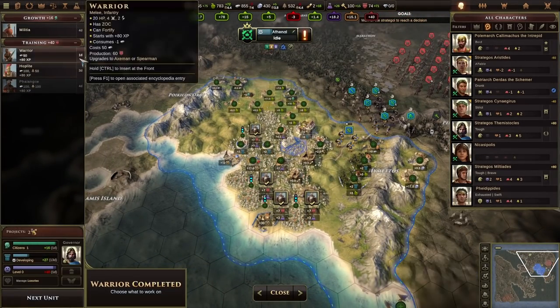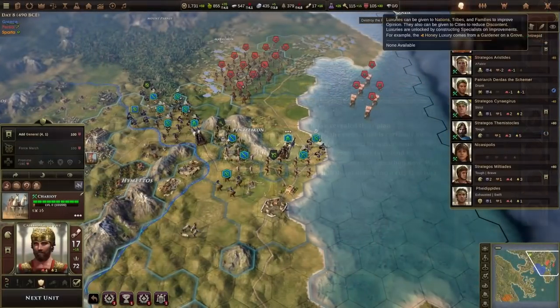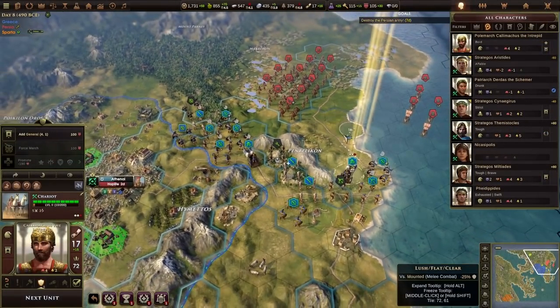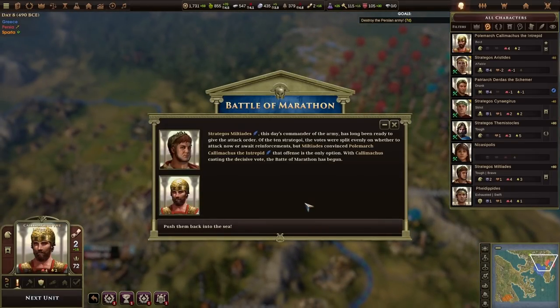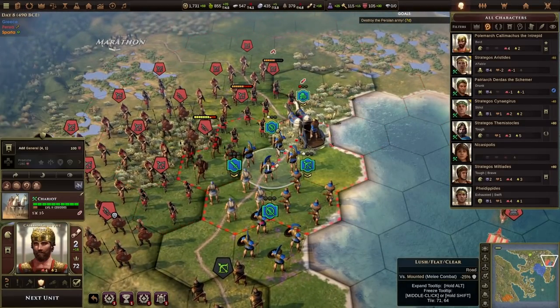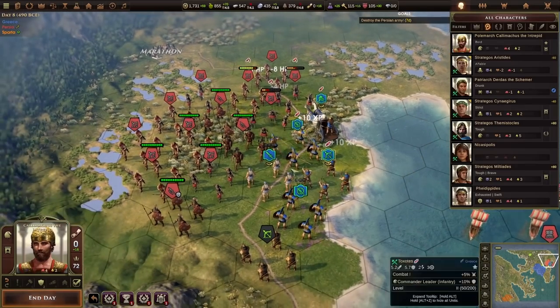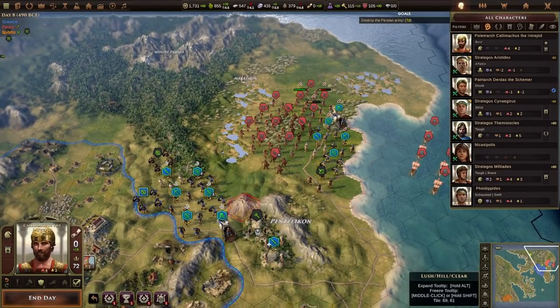Now is the time to strike. The Persians have revealed their plan — Persian cavalry has boarded ships sailing along the coast. This is certainly an attempt to bypass our land blockade and reach Athens by water. We've got seven days to defeat their army — that's tough. We've got a decent amount of troops on this side, so we're going to start. The Battle of Marathon has started: push them back into the sea. We're going to try and attack but we're out of orders, so we'll take a lot of damage this turn.